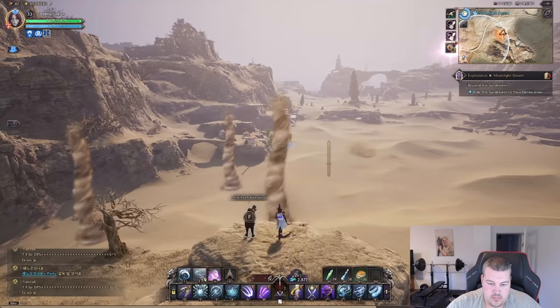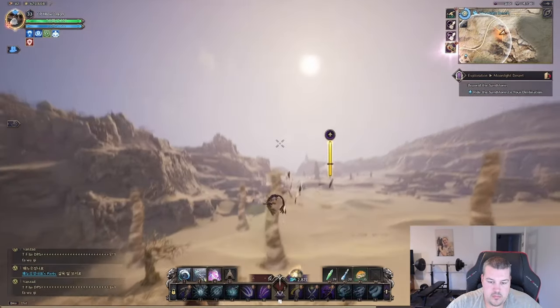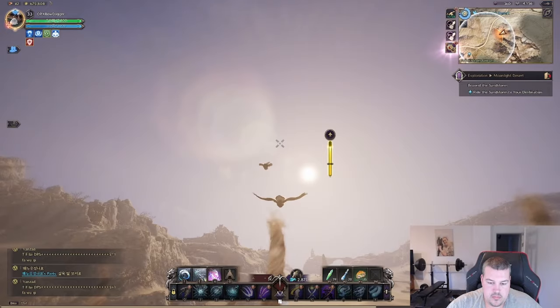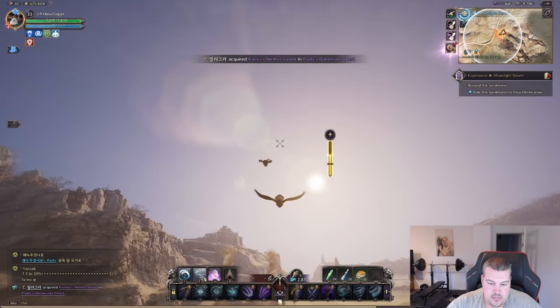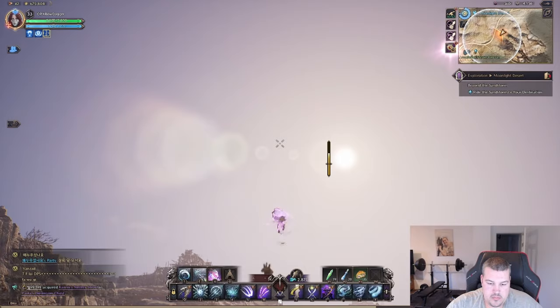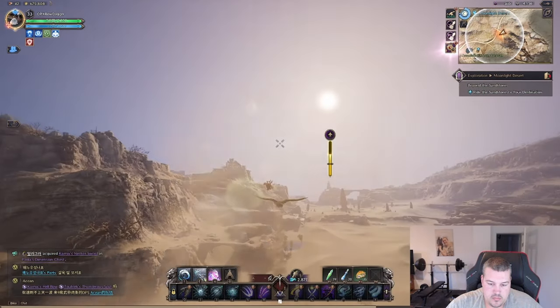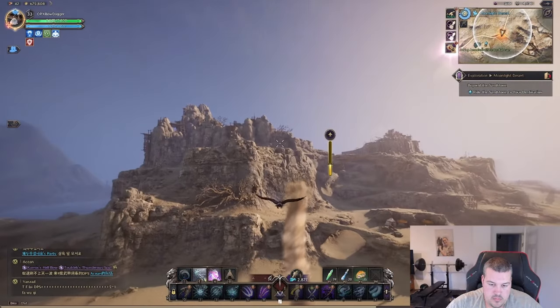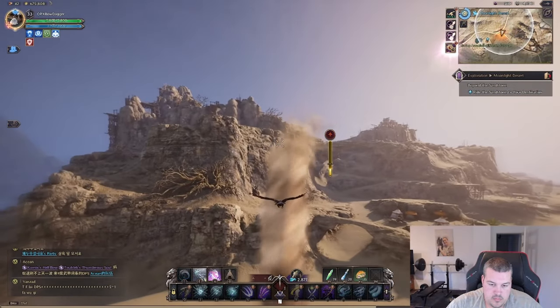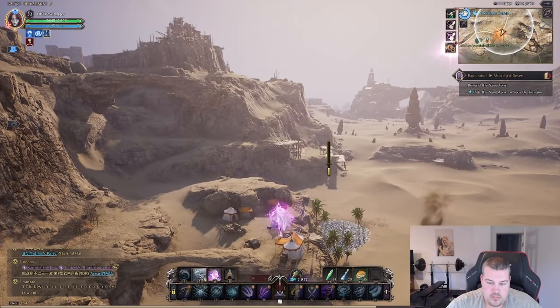If you also struggle to pass the sandstorms, then let me help you out. The key here is to look all the way up in the sky while flying, then aiming into the first tornado on the left, and then again on the last one, also on the left. Have a good flight!